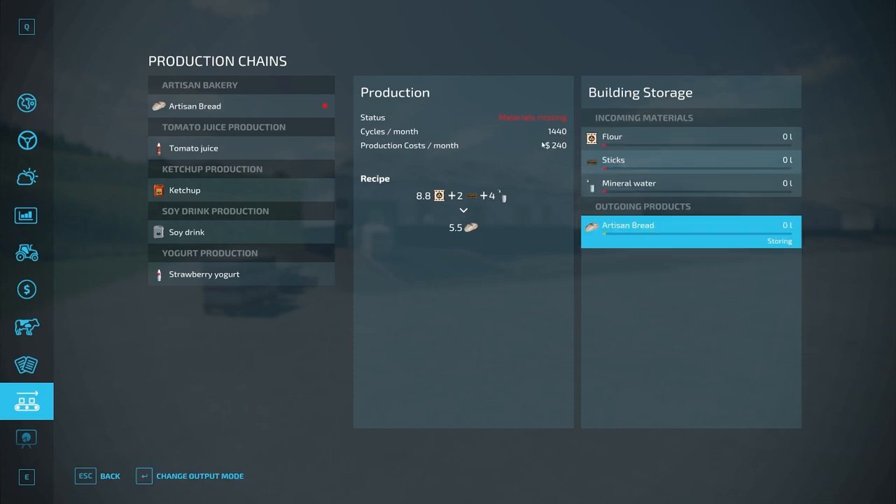It runs at 1,440 cycles per month. If you have your time set to one day per month this happens every day; if set to two days per month it happens every two days, and so on. The recipe is 8.8 liters of flour plus 2 liters of sticks plus 4 liters of mineral water to produce 5.5 liters of artisan bread.